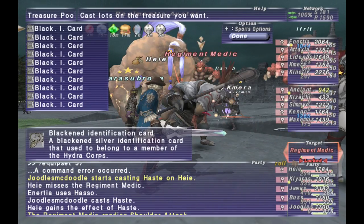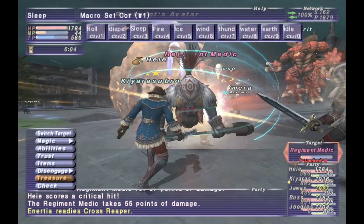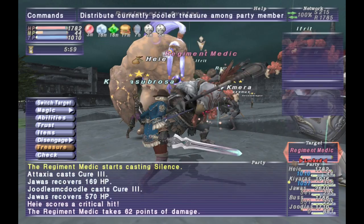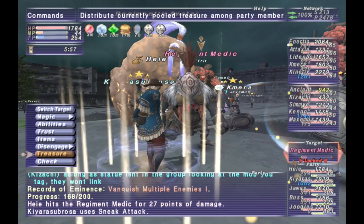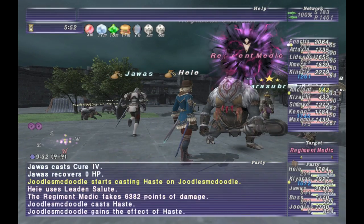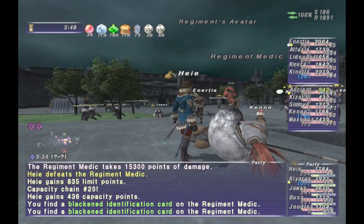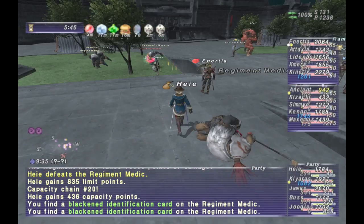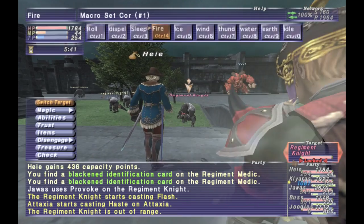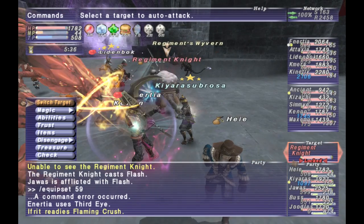Hey there everyone, this is Cloud Chief. In today's video I wanted to take a few minutes and talk to you about resetting your one-hour abilities. Your one-hour abilities are extremely powerful and can definitely help you win events or beat a notorious monster really easily. Without those abilities it would be significantly more difficult, so I wanted to talk about how you can easily go about resetting them rather than waiting the 45 minutes or hour depending on if you're a master or not.